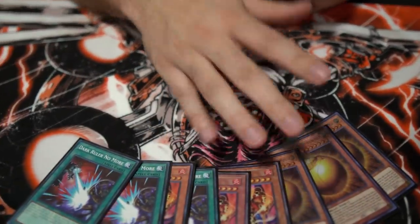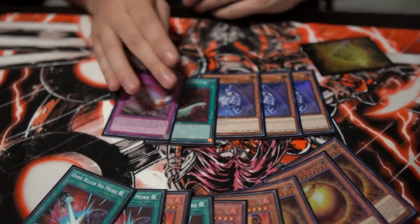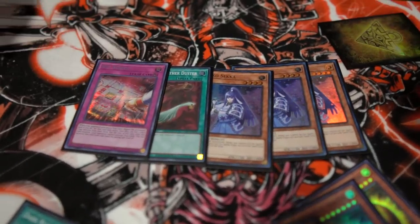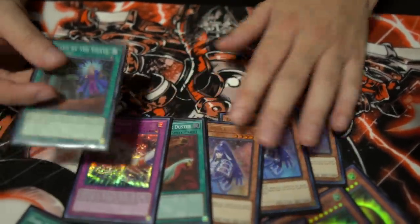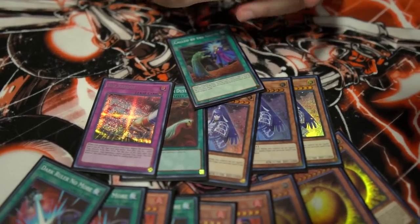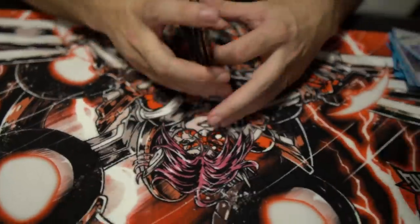You play three Denko, one Duster, one Red Reboot. You could play Lightning Storm or Evenly Matched - I just had Denko, the budget version. I also played one Called By which is like another Lightning Storm. Droll does not hurt this deck - you play 30 monsters, you still put up Scythe with Baronis through it, so it just doesn't matter.